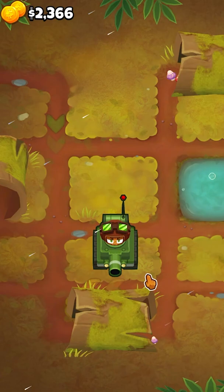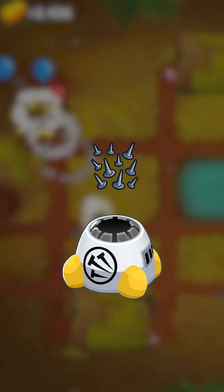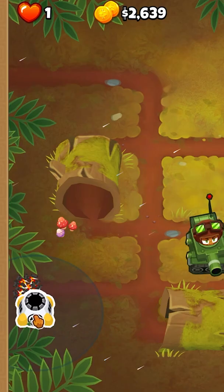How many Bloons get past Churchill's Tank by Round 100? It's gonna leak hard today, so we'll need to set up a way to keep track of how many actually get past. The best option is the Spike Factory — a tower that makes spikes and shoots them out on the map. We'll put it at the very back of the map to make sure it won't help Churchill at all.